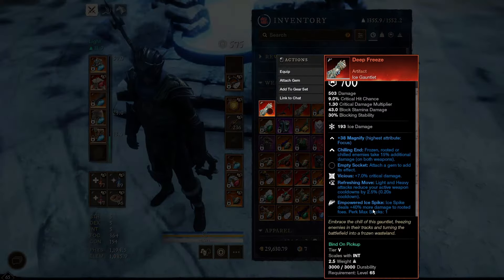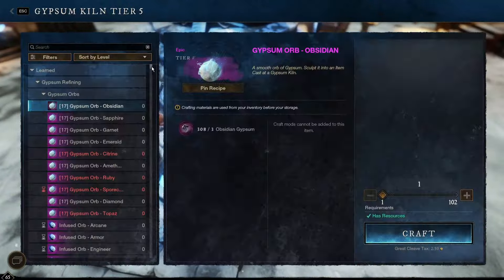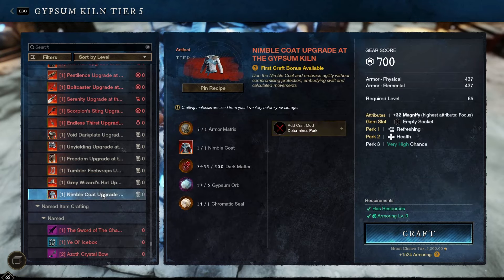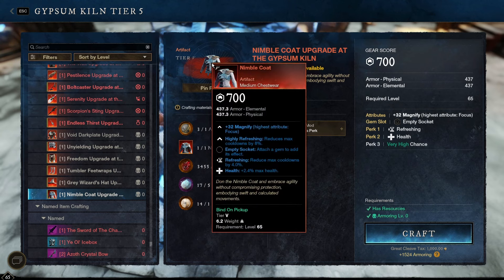But there it is — 40% more damage to rooted foes, along with Chilling End. This is really nice for PvE. And now it's time for a much bigger crafting session. We're about to upgrade three items: one artifact and two regular pieces of gear. Starting off with the Nimble Coat — I finished everything on this except for the upgrade part. Oh, this is going to suck though — am I going to lose my Rune Glass Opal? That's heartbreaking. That's such an expensive gem. I'm going to lose that when I upgrade this.